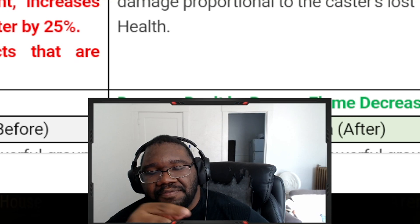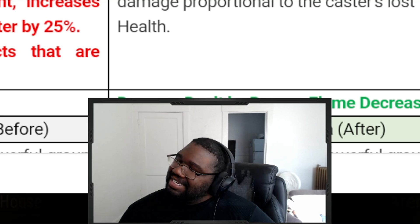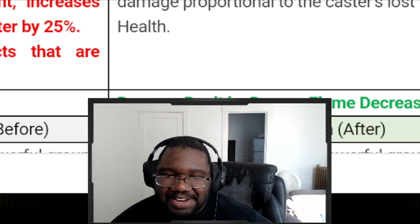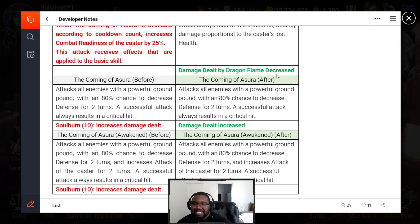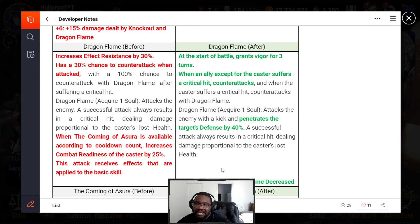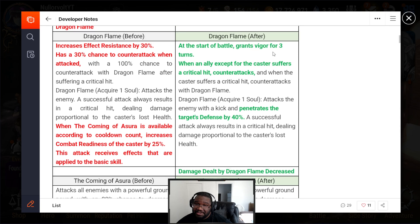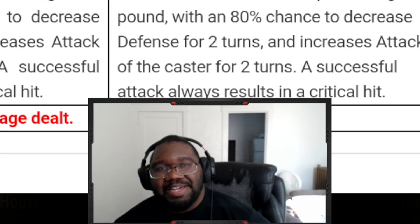If he gets crit he Dragon Flames, and his S2 — god damn I love this patch. His extra regions have increased damage dealt. I know they increased the damage to Dragon Flame. 40% pen, Sigurd Scythe, Dragon Flame, free Elbris, free Vigor, attack buff — what is his S2 even for anymore? MLK is about to become a menace.